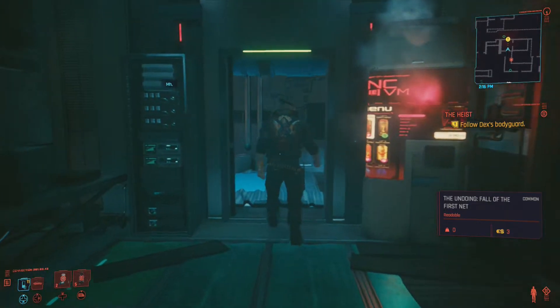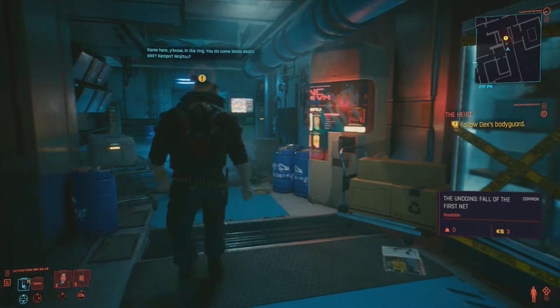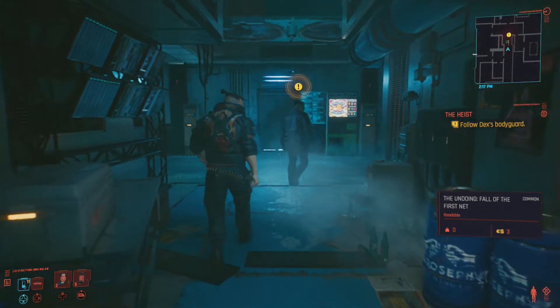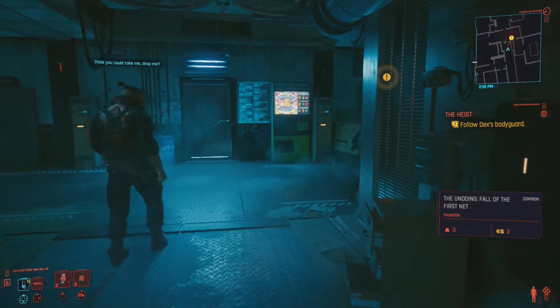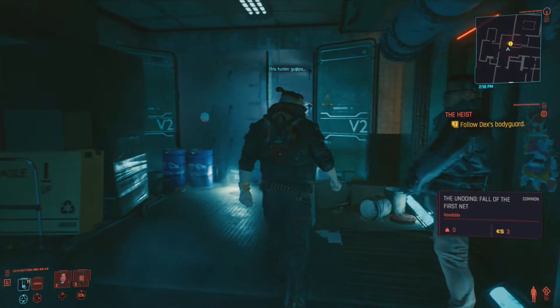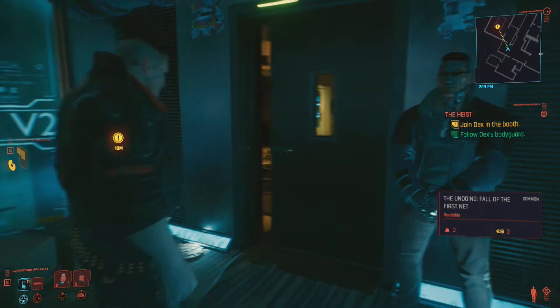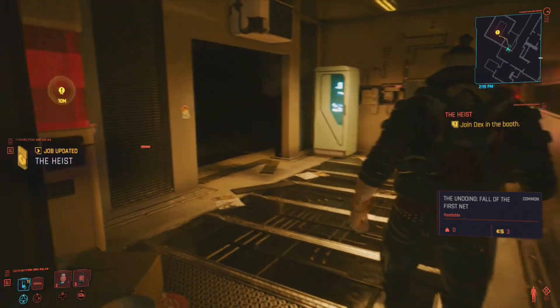Work out? In the ring - you do some kind of exotic shit? Kenpo? Ninjutsu? Think you could take me? Drop me in here. Stay pinched, people. Join Dex in the booth. Let's take a look at this place. Annoyingly I can't remove that little thing that's in the corner, but it is what it is. Cold hard eddies as per usual.